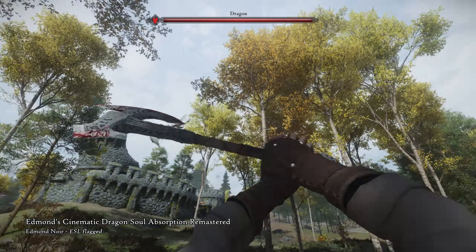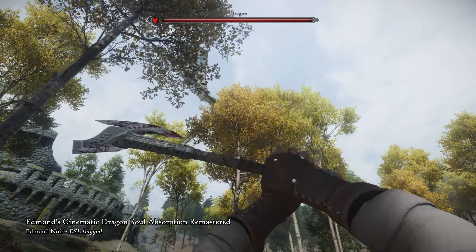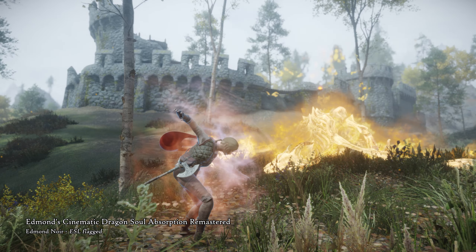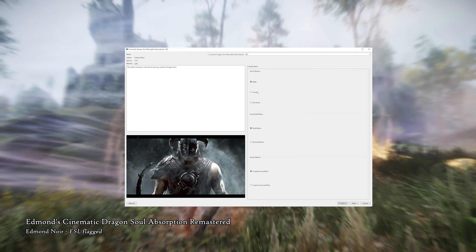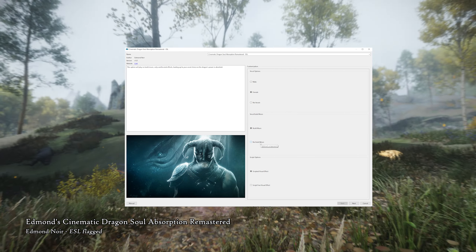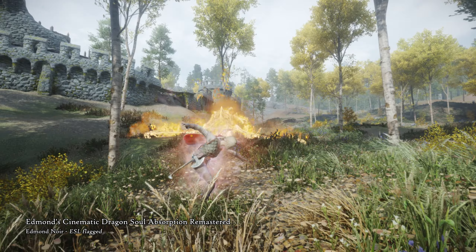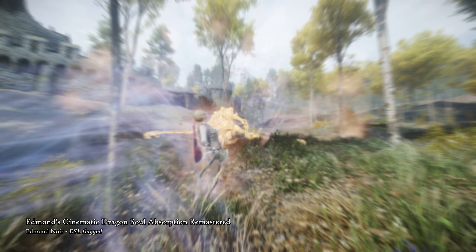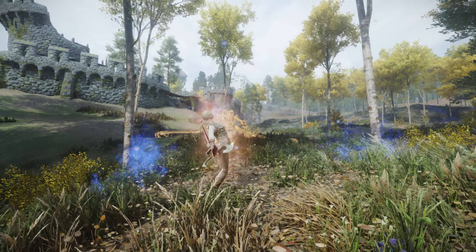Edmond's Cinematic Dragon Soul Absorption Remastered is a glorious title for a glorious mod. This mod makes harvesting Dragon Souls a lot more epic, with new music and animations that you can customize to your liking from the MCM installer. After slaying a fearsome dragon, your character will perform an animation that leads to a soul explosion effect, and it makes playing the legendary Dragonborn feel even more legendary.